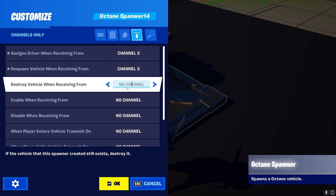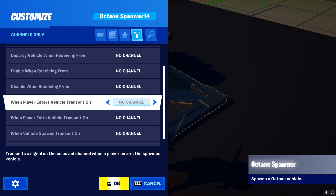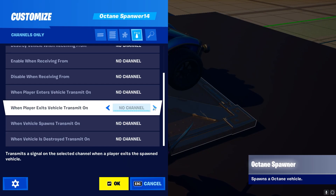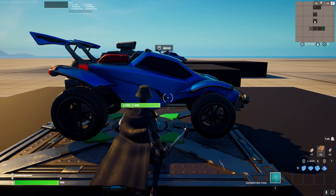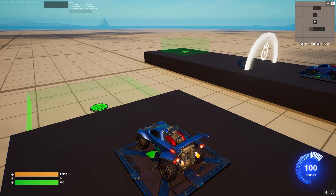Other settings in the channel section are pretty self-explanatory, such as enabling and disabling the device, and destroying the vehicle. You can also send signals when something happens with the vehicle — for example, when a player enters or exits the vehicle. If you want no one to exit the vehicle, you can send a signal when someone exits and immediately assign them back. So if I enter this vehicle, I press the button and cannot exit it anymore.